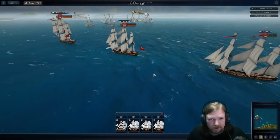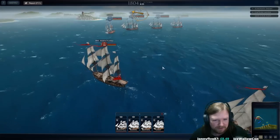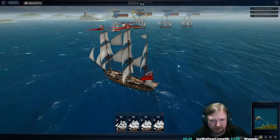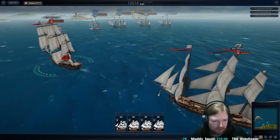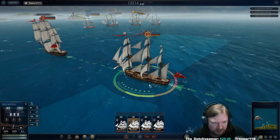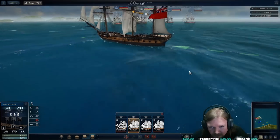We have got the HMS Indefatigable — I don't know why this is such a hard name — and this is a very noteworthy ship for a reason I'll get into in just a moment. Then we've got the HMS Medusa. The Indefatigable is a much larger ship, by the way — it's a 350-crew, two-star skill, 48-gun ship. The Medusa is a 40-gun frigate.